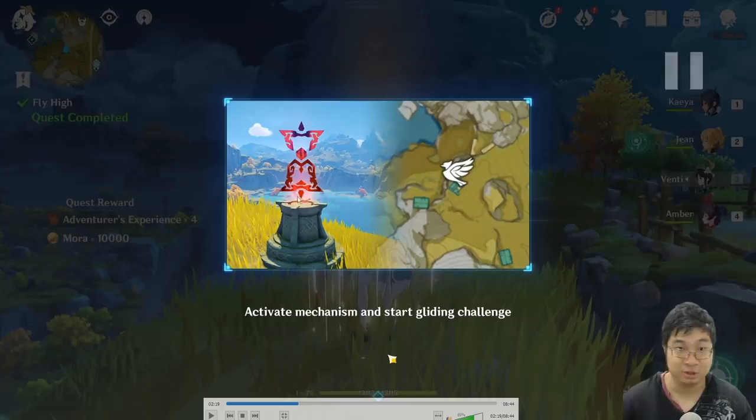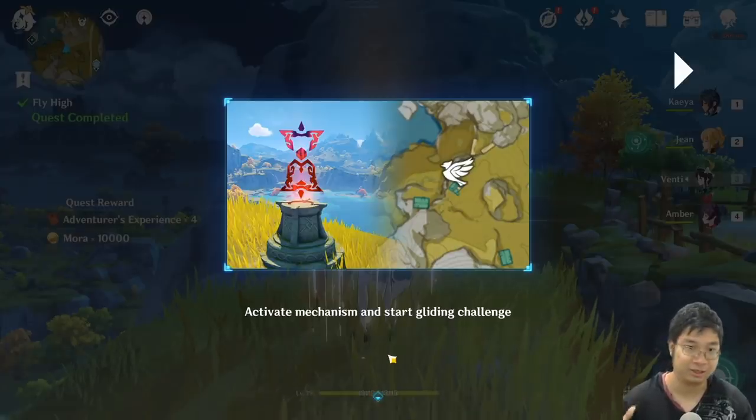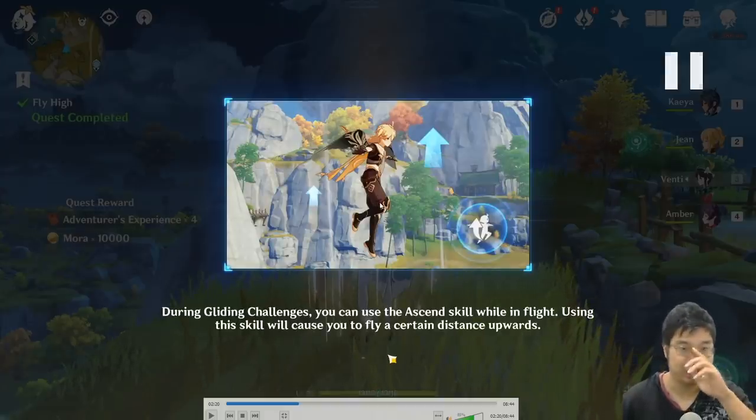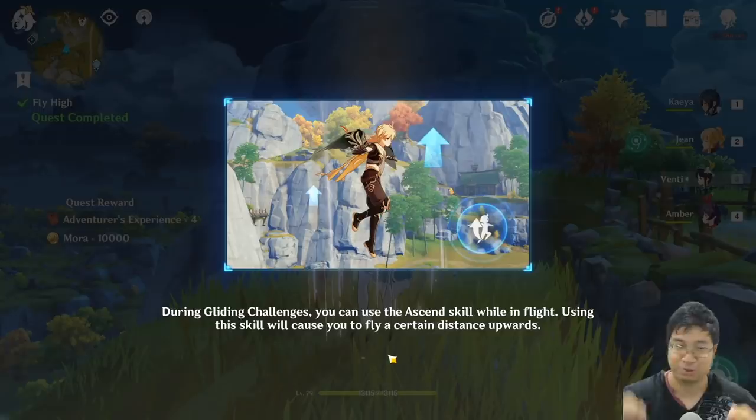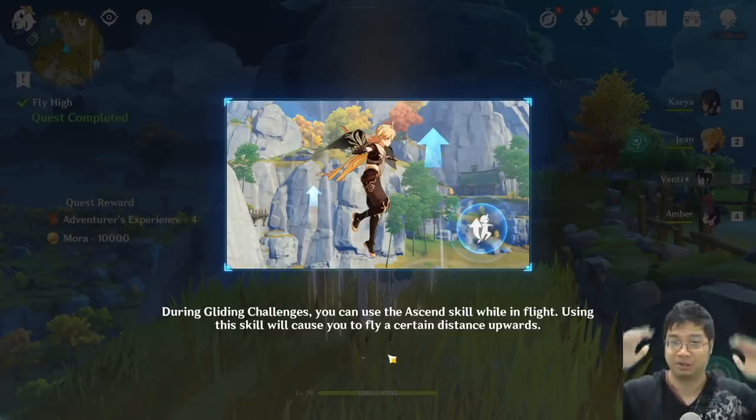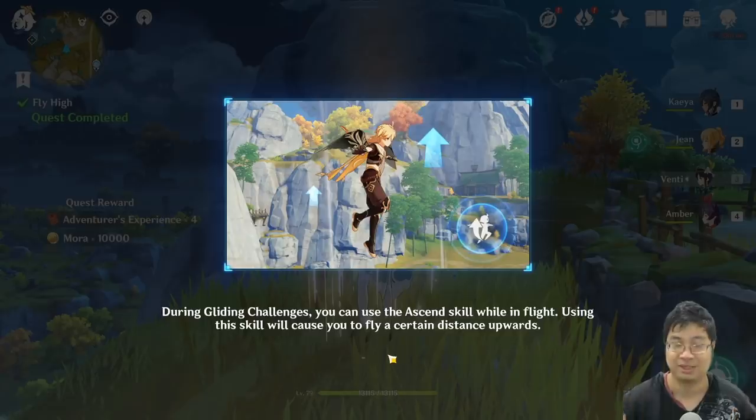First you have to activate this and then you start gliding. As you glide, I was testing this several times — as you're gliding, you get a special button. By pressing E while you're flying, you can fly upwards. I thought it was when you land on the floor you press E and fly upwards — that's not it. What you get is while flying, if you press E, you drift upwards. It's very important to know because this saves a lot of time.